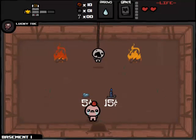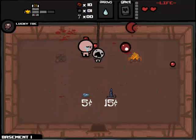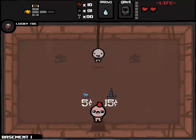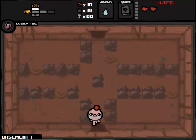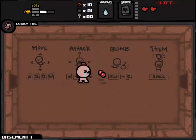We'll have a look in the shop - 15 cents for the blue candle. It's kind of tempting, but Book of Belial... oh boy, it'd help block shots from Isaac. But we might get a lot of damage. We'll see, let's just explore the rest of the floor.